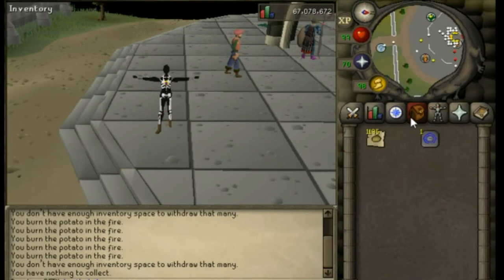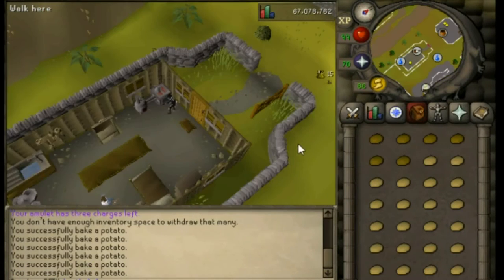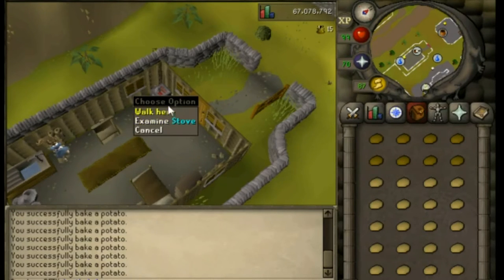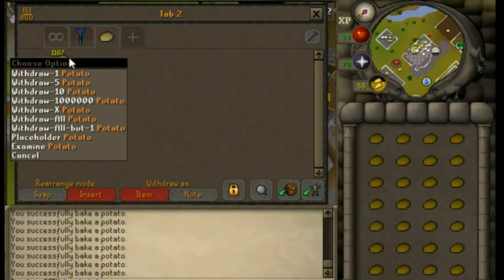Take out your potatoes from your bank and take them to the cooking range. You will cook these without failure every single time on a range — it will not work on a fire, so make sure you are cooking them at a cooking range. Each time you cook a potato you will receive a baked potato and 15 cooking experience. After you're done cooking a full inventory, return to the bank and repeat the same process.